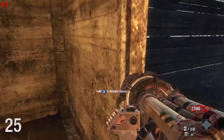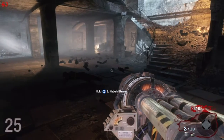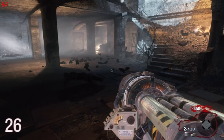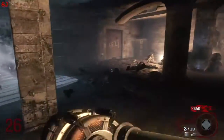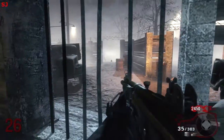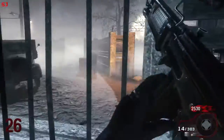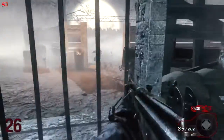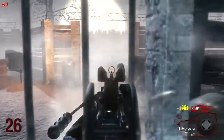Welcome back Zombie Slayers to the final part, part 6 of my High Round Solo Strategy Guide for Nacht der Toten. We are in the Black Ops version of the game at round 26 starting off. We've got the Galil and the Thunder Gun, and we've got Monkey Bombs as well. We're starting off here in the spawn area.